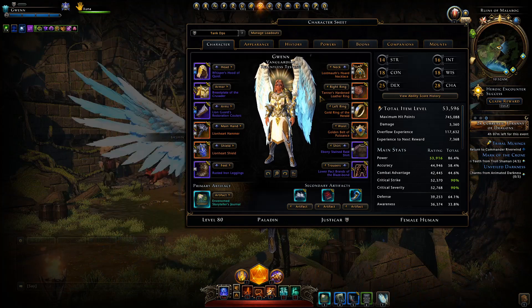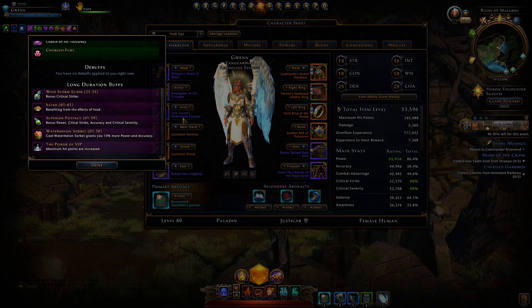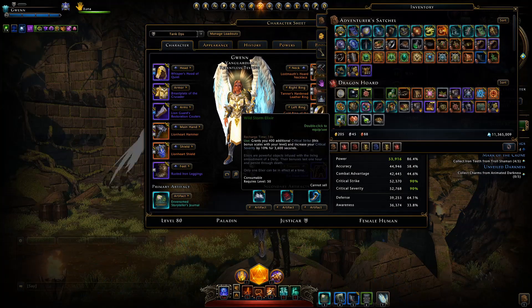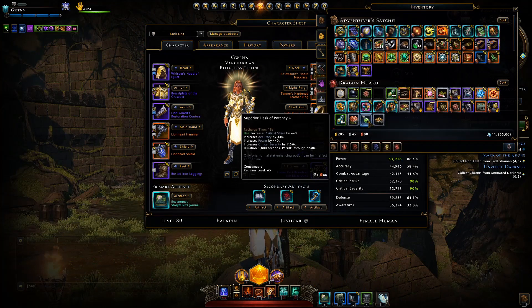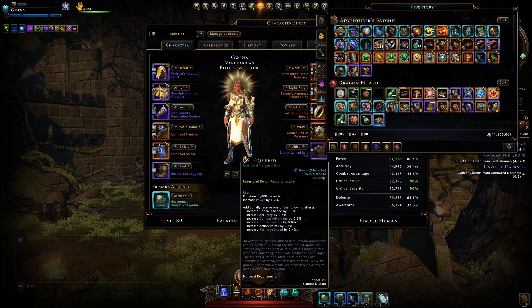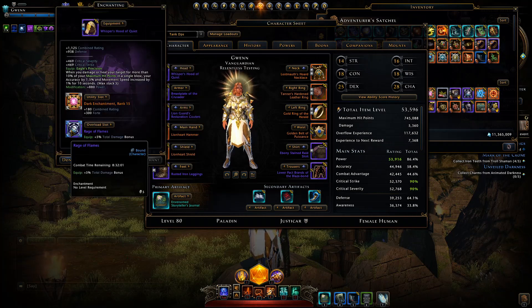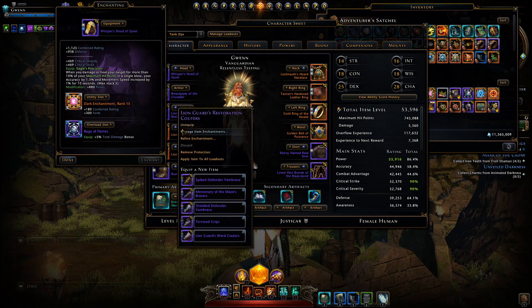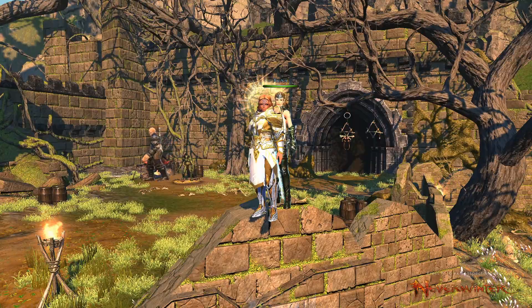Finally, consumables — looking at my buff tab you can see all the buffs I have. I'm using Wildstorm Elixir for more Critical Severity, Watermelon Sorbet for more Power and Accuracy, Superior Flask of Potency for more Critical Severity, and Ratatouille as guild food for more accuracy. The Forager's Box — even on green it gives 1.2% more Power, and ideally leveled up to nearly cap out my power. If you're dedicated to solo content you can use overloads: Rage of Flames for 5% more damage bonus, and Devil's Precision for 5% crit chance and 5% accuracy.